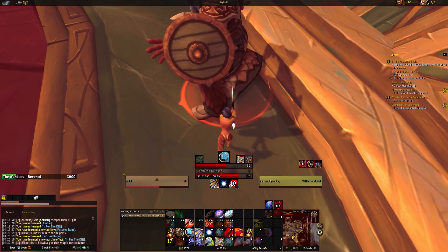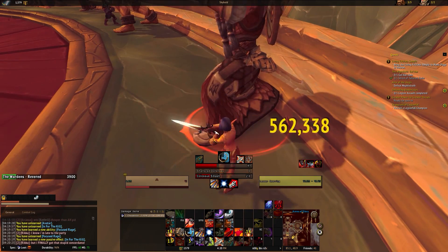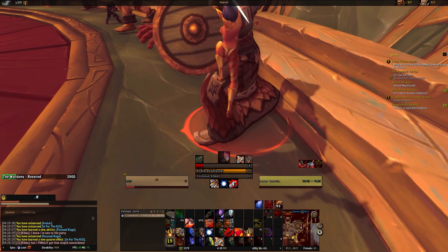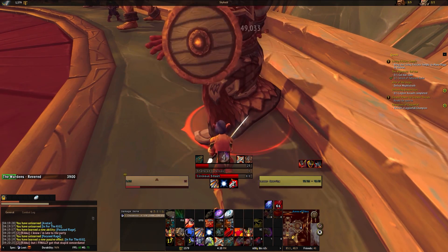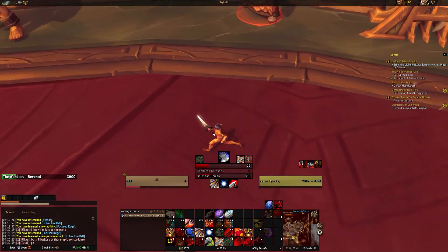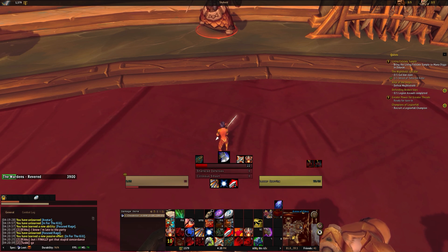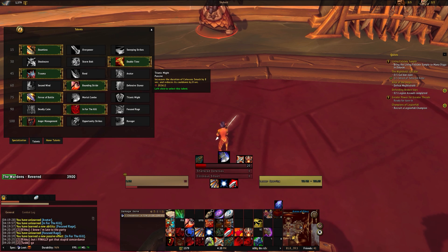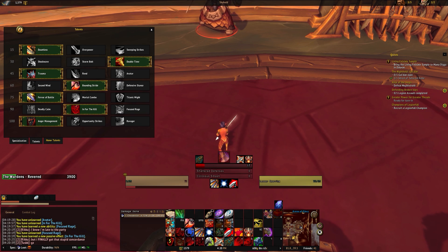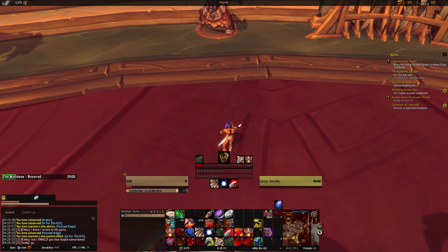A few other things: Whirlwind will be suggested in place of Slam depending on your talents, and the rest of the rotation follows the basic routine. I did put the Tier 4-piece bonus into the rotation — I haven't had too much opportunity to test it, but assuming everything is as expected when that tier bonus comes out, you should see Bladestorm pop into the rotation while that tier piece is active, and it fits into the rotation accordingly.